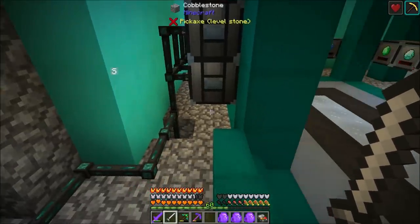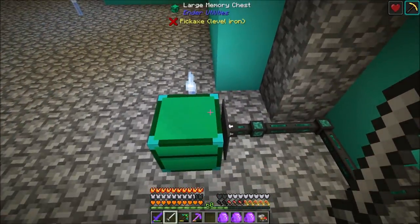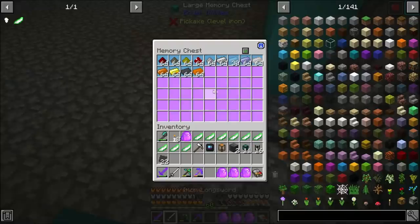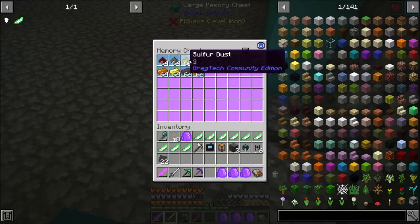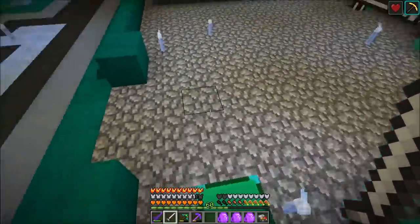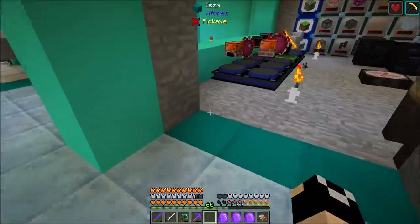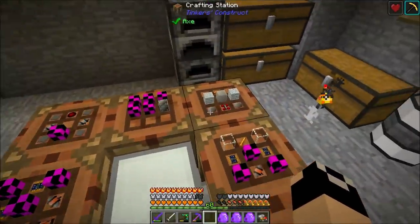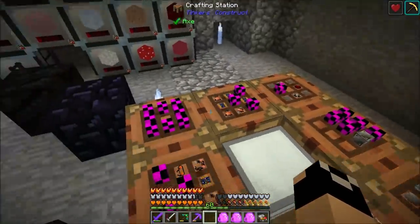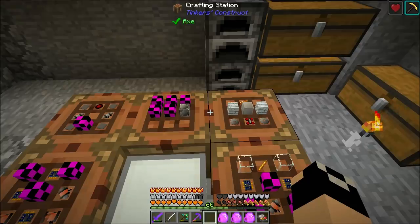Over here there's a memory chest on the white line. I went through and gave all the caches extraction on the white channel — they insert on cyan. Everything can extract on the white channel through the item ducts. Once we start AE2 we'll have buses attached to each cache. Right now the memory chest has redstone, rare earth, sulfur, cinnabar, stone dust, iron, aluminum, nickel, tin, copper, gold, steel, and bronze being fed in — and we'll be adding more items soon.